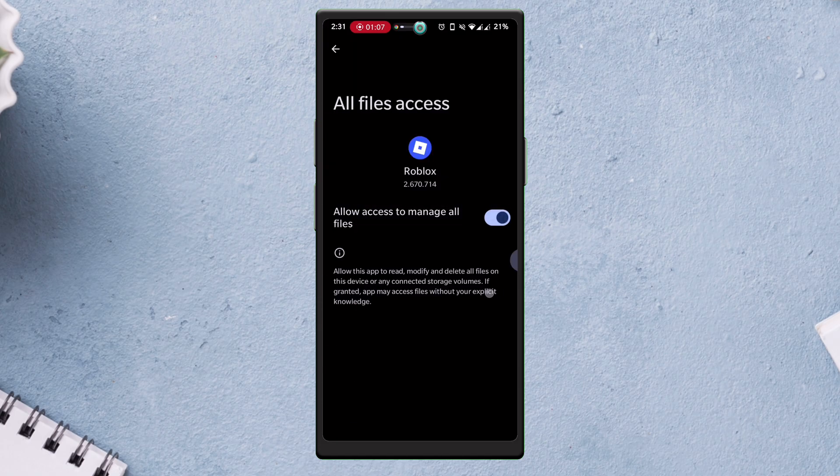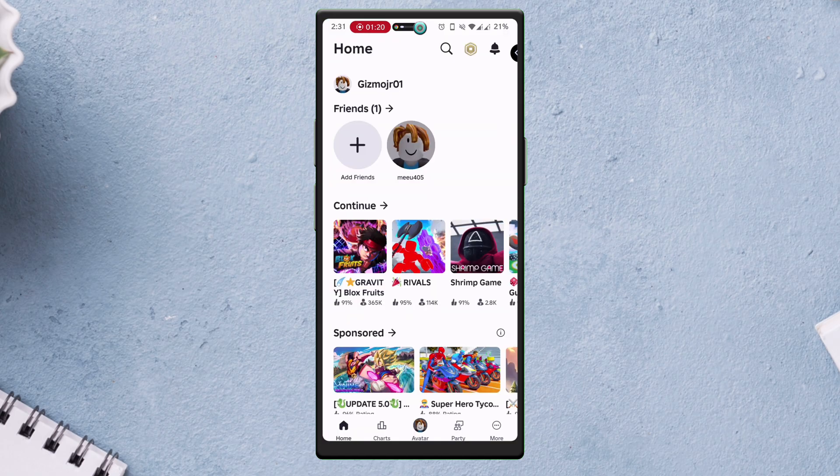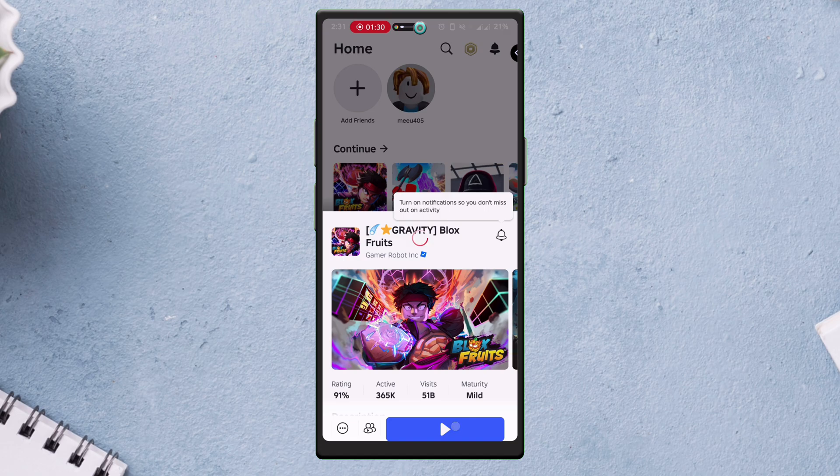Install the Delta Executor by following the on-screen instructions. Once Delta Executor is successfully installed, simply open the game and grant all the necessary permissions it requires.